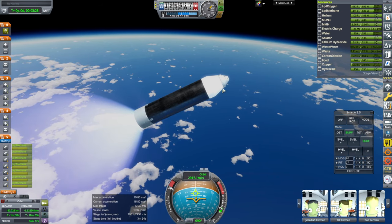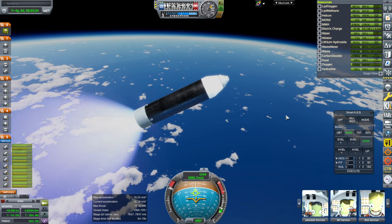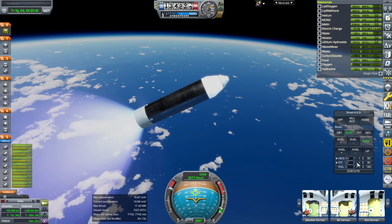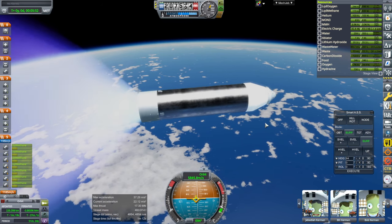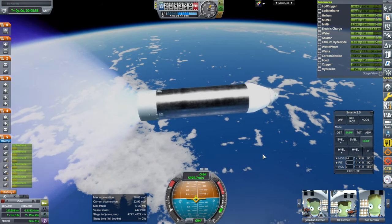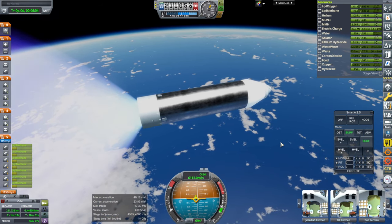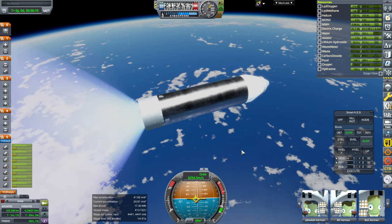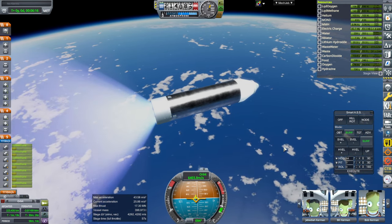I've already done the video where I replaced the service module with Blue Moon lander tanks and engines — in that case it can handle it; that would be the better solution. For a fly-by mission this would be fine — you could under-fuel the service module for a fly-by around the moon. But what's the point of doing all this adaptation just for a fly-by mission? This would only make sense if you wanted to do extra missions with Orion.